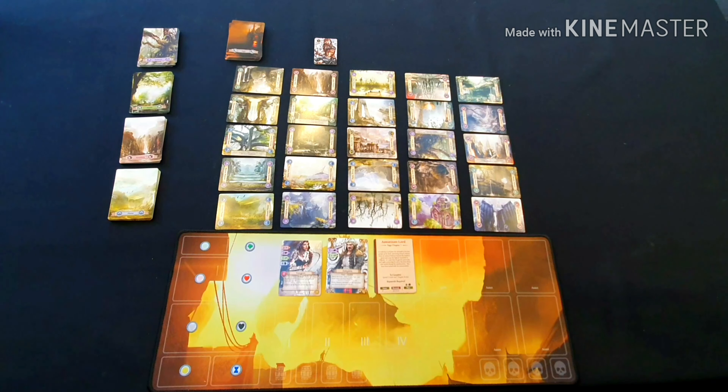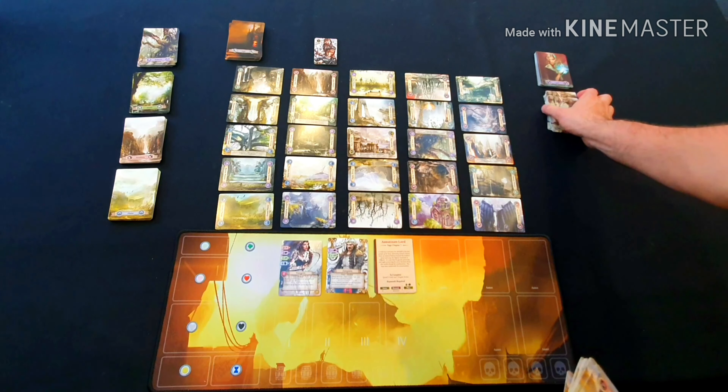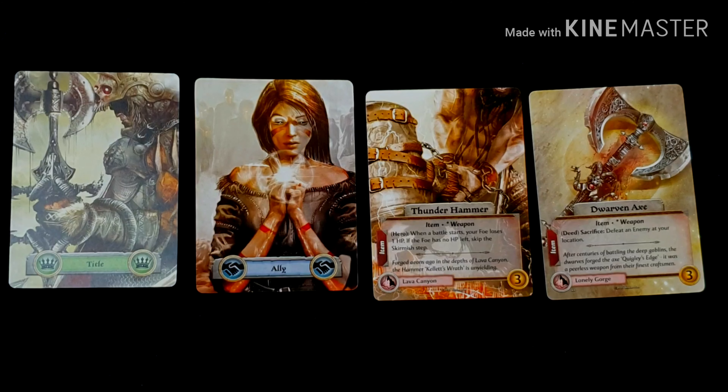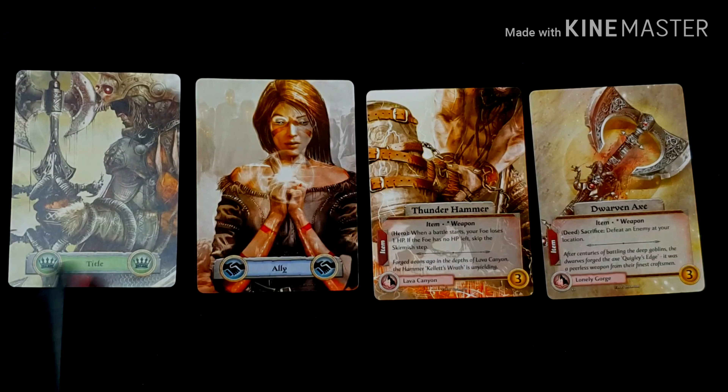Next we take the reward cards, separate them into four separate decks, shuffle them, and place them to the side of the board. We have spells, titles, items, and allies. These reward cards come in those four types — items, titles, spells, and allies — and can boost a hero's attributes and provide bonus actions and abilities. Rewards earned by defeating encounters go into hand as rumours, and then the hero can discover the reward by going to the listed location and playing a discover action. Each card shows a name, gold value, any abilities, and the card type on the back.